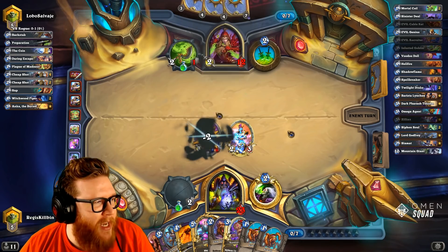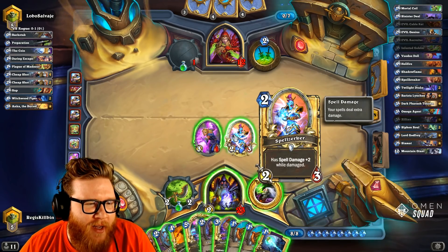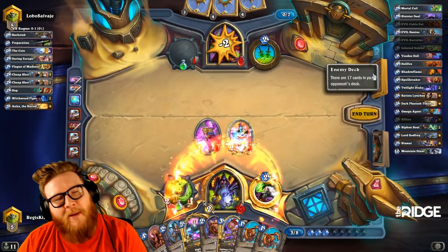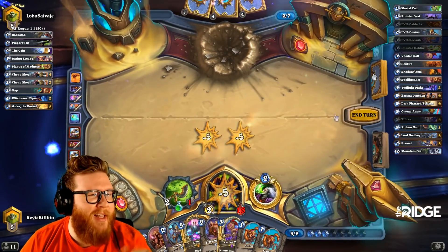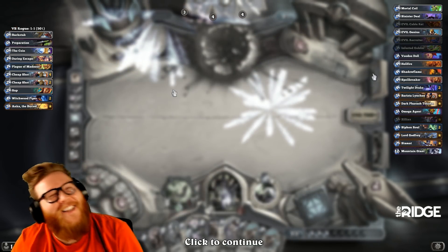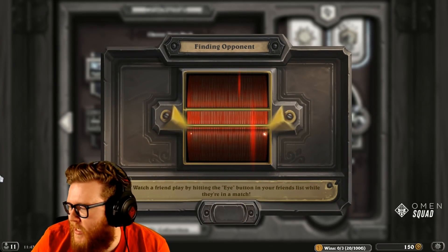Lots of cheap shots in this deck so far, this deck is all cheap shots. Five, seven - oh I think this is lethal right? Cool, okay - spell damage for the wind man, sweet. Now how do I spot that so fast but not spot the silenced mountain giant that quickly? Good lord. As soon as I saw the mortal coil I was like let's go. I don't even think I knew the spellbreaker was in hand - I don't even think I looked.